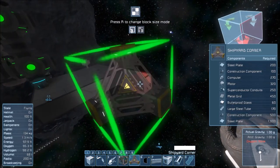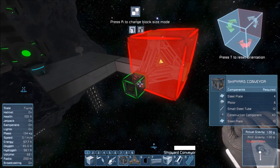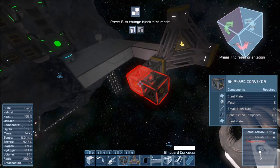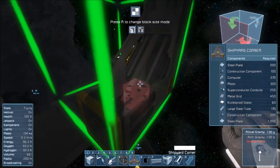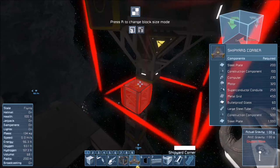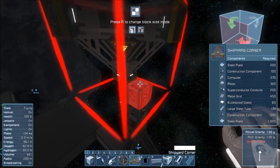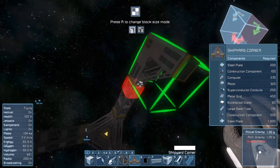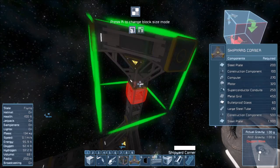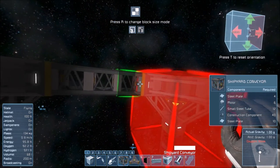In order to build this thing you need to get the corner blocks set in first and then connect all the sides up with these shipyard conveyor blocks. Another thing you'll notice is that when you're connecting the corners sometimes they won't line up correctly. If you spin it around to one of the other corners you'll notice it connects more nicely — it's just one of the corners that seems to connect nicely, which makes building it a little easier.